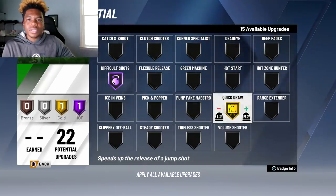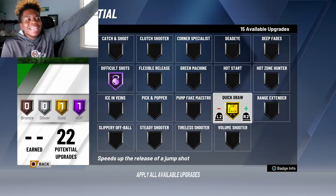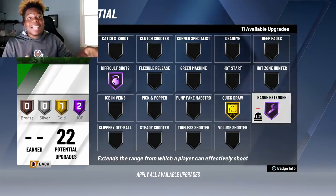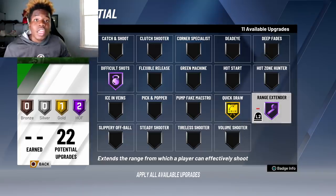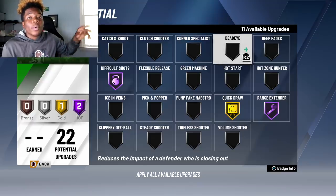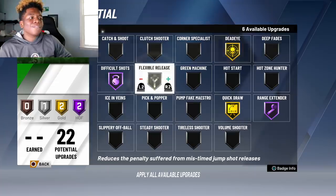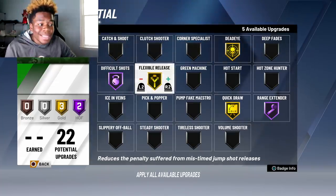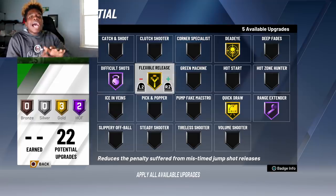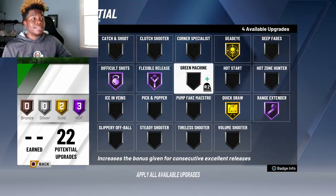Quick draw — I'm not sure if you guys noticed this, but when you try to cook somebody this year, even if you create tons of space, there's a possibility they can still get a contest based on how slow people's jump shots are. Range extender on Hall of Fame — that's what separated range from all the other 2Ks. I'm about to be pulling from deep, I need big greens. Deadeye reduces the impact of a defender who is closing out, so not only do I have a quick shot, if they close late the contest won't matter because I've got deadeye on gold.